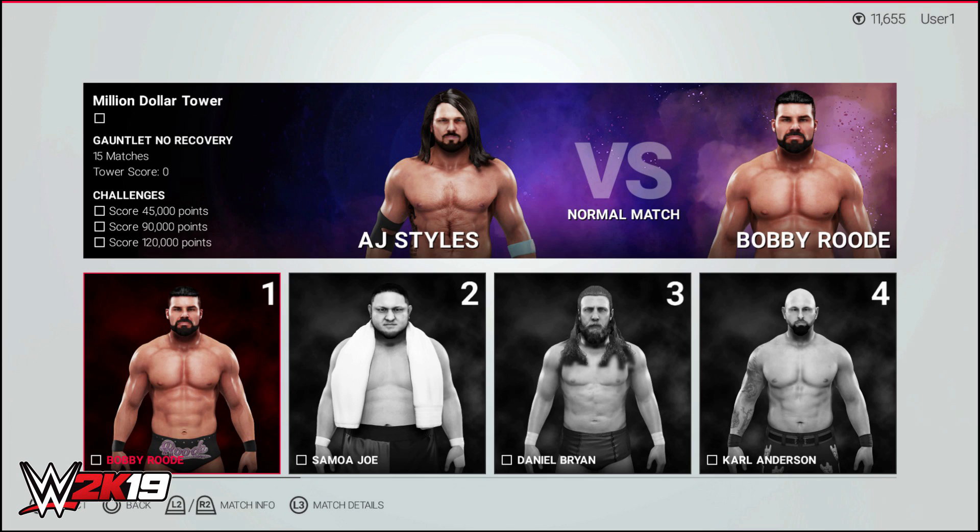Some matches are even going to have stipulations, so you might have Last Man Standing or Hell in a Cell. A few examples also include starting a match with a finisher, or a match starting with health in the red. So it's going to put you in different types of situations. Towers mode features many different match types: steel cage, table, submission, Iron Man, falls count anywhere, etc.